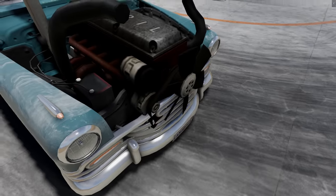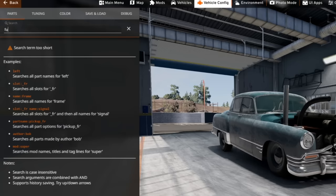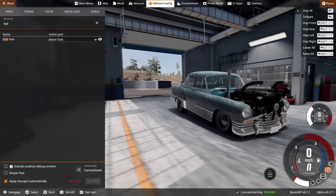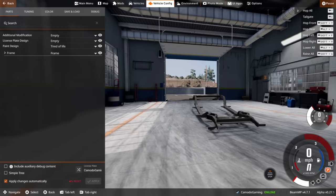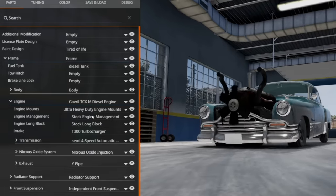It doesn't appear to be spinning, and it just does not fit in there. I think we need to remove the front grill. Oh my goodness, this is awesome. There is a configuration for this, but I wanna do the swap myself. We're gonna stick a diesel tank in here. It has fired up. I think we need to replace the grill — not sure if we need a different radiator. Nitrous oxide? Yes, please. We're gonna go ahead and throw that in there.